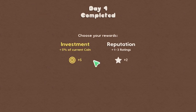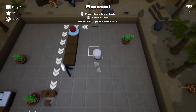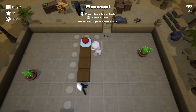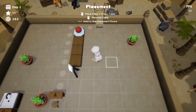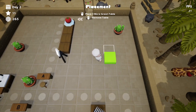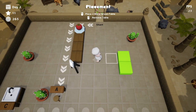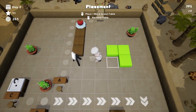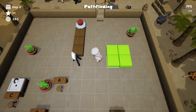So day one completes. Investment plus 5% of current coin, adaptation plus 1 to 3 ratings — let's do that one, let's increase our ratings. Place 4 more green tables — I'm going to do green tables. Does it matter where they go? So if I place 4 tables here: 1, 2, 3, 4. Let's confirm that — I just want to see what the tables do here, if that does anything at all.